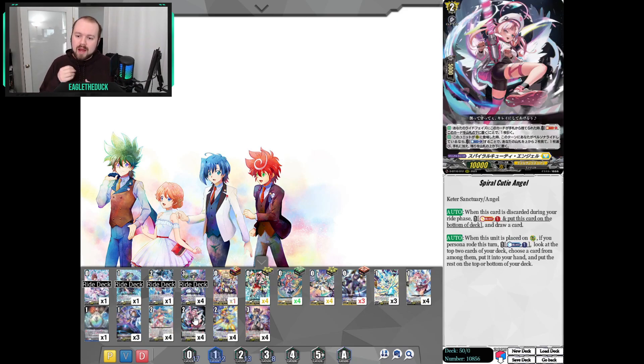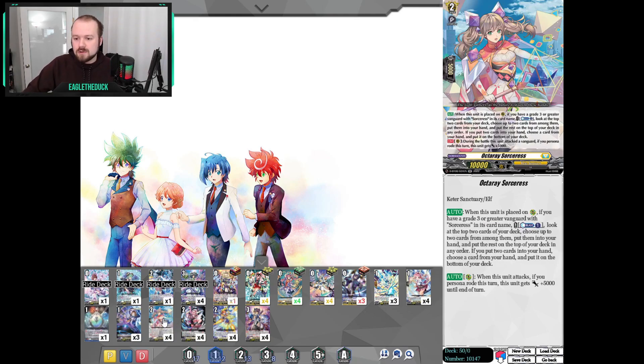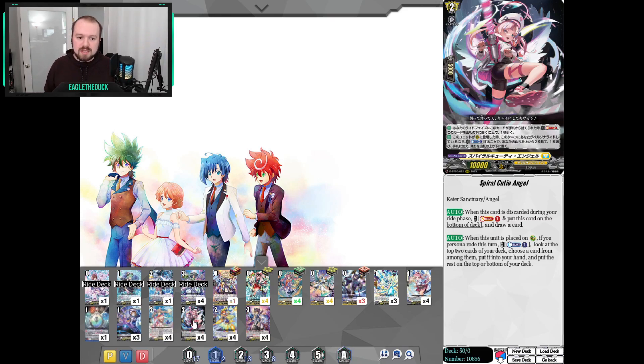Wrapping up the grade 2s, I run four Spiral Qt Angel. I really like its soul blast to put a card to the bottom of the deck and draw — it lets this deck plus a lot in the early game, and since it's a bit on the slower side, any plus to help it survive to Persona Ride and find its pieces is greatly appreciated. Your opponent might sometimes forget that card is on the bottom of the deck, so when calculating trigger ratios, they'll forget to subtract the Spiral Qt's sent to the bottom from that count. I don't run any shufflers in the deck — while you could send back triggers with Octaray Sorceress, I don't think that's the most efficient way, and with Spiral Qt Angel putting cards to the bottom, shufflers become even less optimal. Spiral Qt is also a good backup if we don't have Octaray Sorceress in hand — Soul Blast 1 to still look at top 2 and manage the top of the deck is perfectly acceptable.